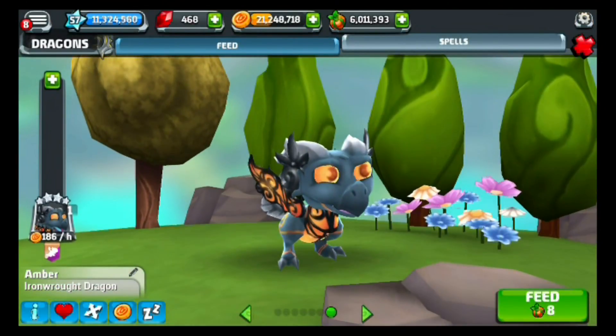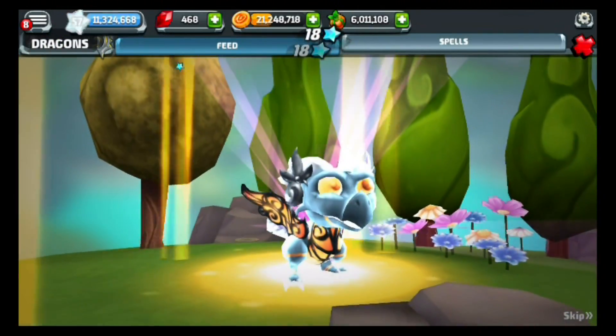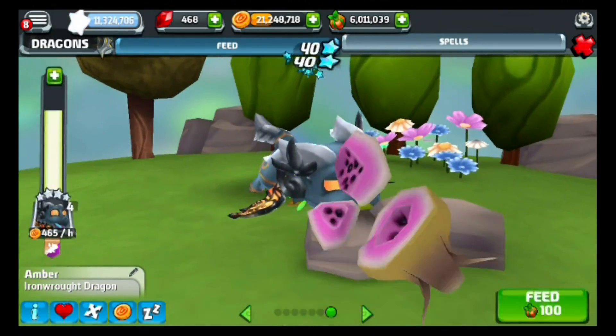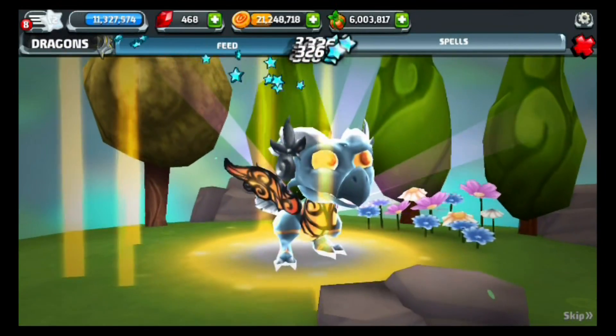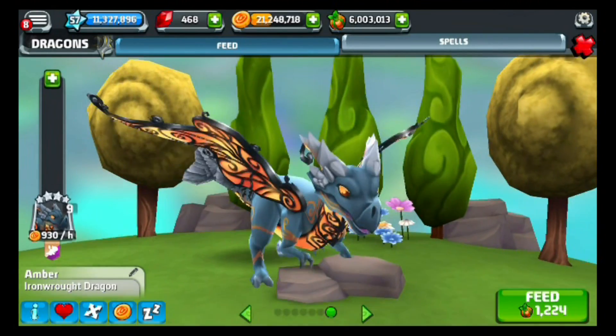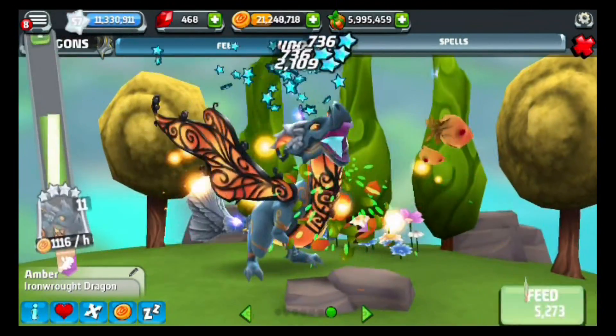This is what it looks like in his young form. We'll take him to level four for his slightly bigger young form — and at level four this is what it looks like. Next, his teen form at level nine — this is his teen form coming up. Pretty awesome, pretty beastly, looks really cool. Now we'll take him to level 15 for his adult form.